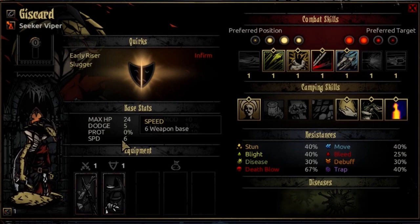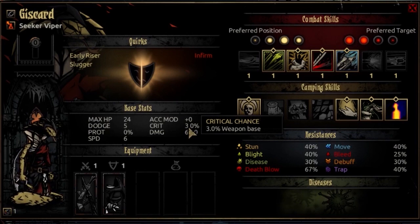Speed is a high stat — actually faster than a Shieldbreaker at the beginning of the game, but slightly slower at Final Resolve. Accuracy is plus 0 as usual. The Crit modifier is 3%, progressing to 7% at Final Resolve — average, similar to Crusader-like stats.